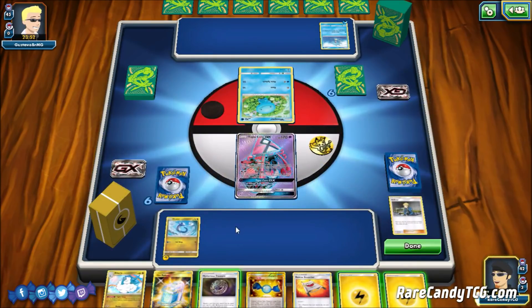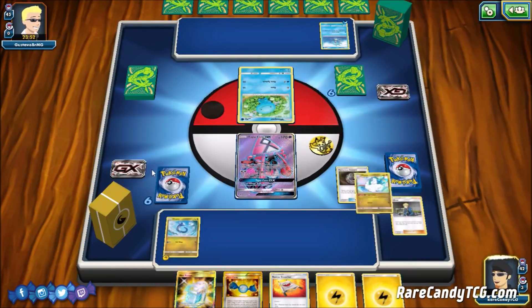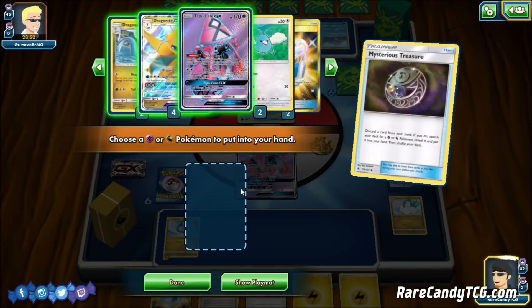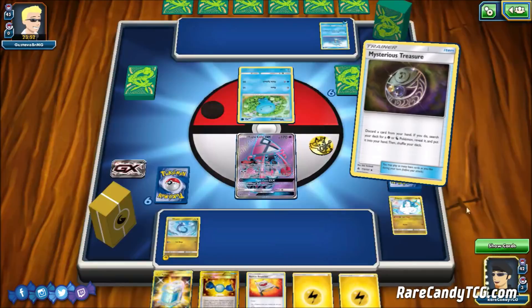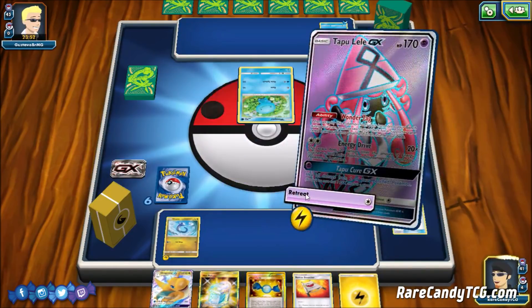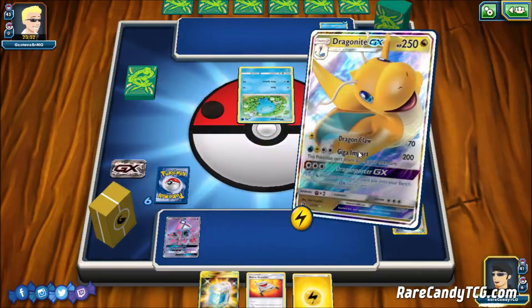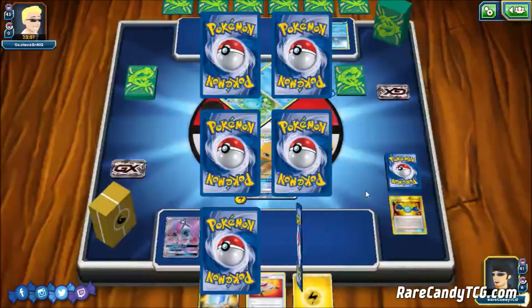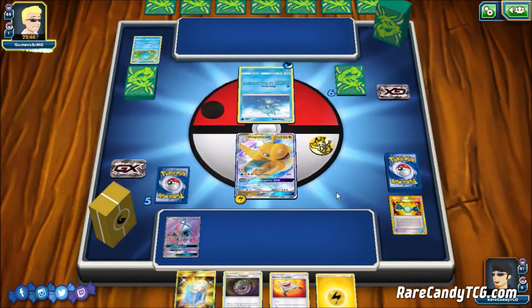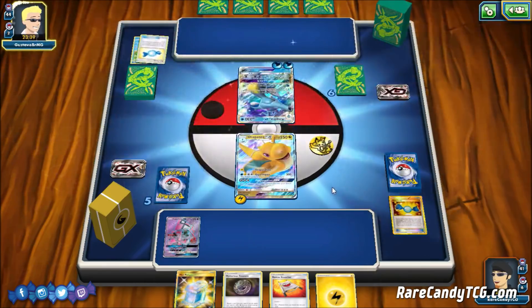Our opponent also seems to have a slow start. We can Mysterious Treasure — thinking either the Lightning Energy or the Altaria to discard. We can get Altaria back with Rescue Stretcher if needed, and Energies will be precious since we need to retreat Lele. So we're going to search out Dragonite — it's a bit of a risky play, but we can Rare Candy into Dragonite and take a prize with Dragon Claw next turn. Our opponent does have a Rare Candy Kingdra of their own, so they were either sitting on their hand or top-decked the Cynthia.